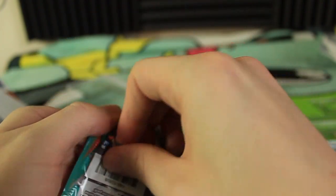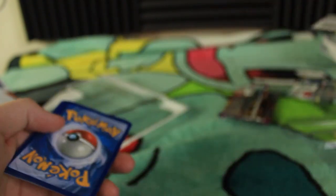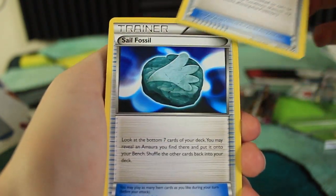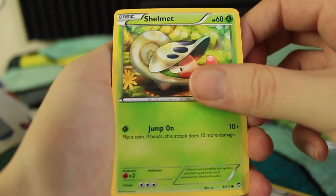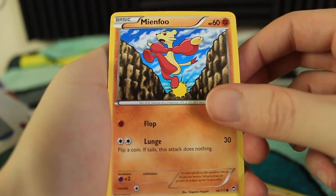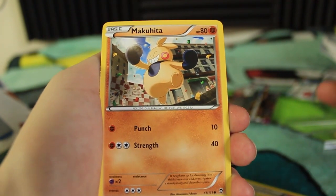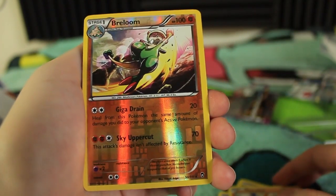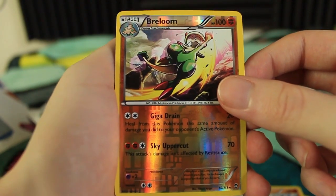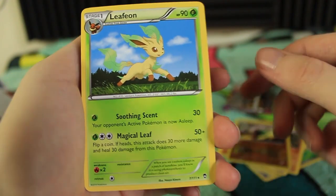Next pack is a Furious Fists — pop this sucker open. Here's your guys's code. First card of the pack, we have a Sparkling Robe. I'm really not sure how far away I am from completing Furious Fists or Phantom Forces — I do have all my Phantom Forces cards in a binder but I haven't really counted. We have Shelmet, we have Magmar, we have Mienfoo, there's a Scraggy, Makuhita — I always thought Makuhita was so weird, this looks like a bag of stuff. I think he's called the Guts Pokemon. The reverse holo rare is a Breloom — very nice! And the last card of the pack is a Leafeon, so another non-holo rare, but hey, still pretty cool.